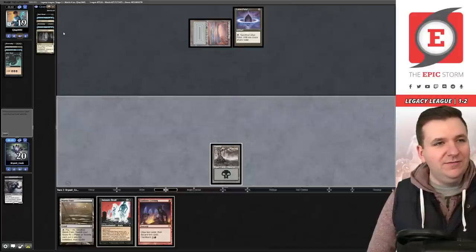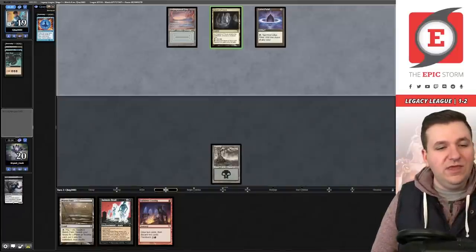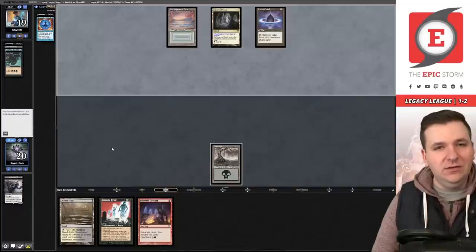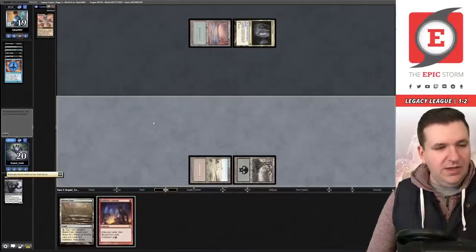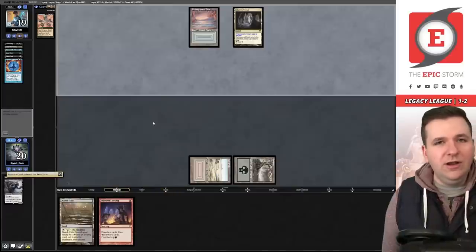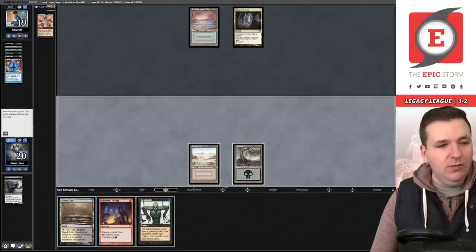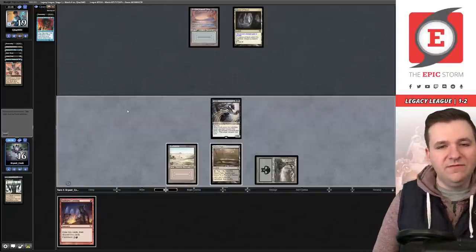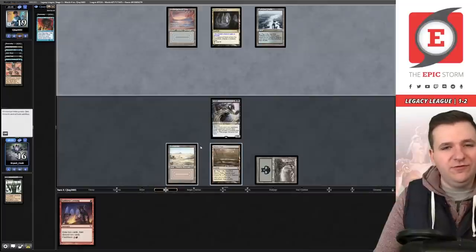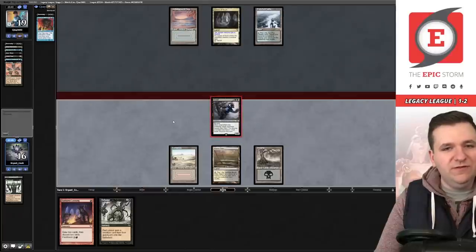They could hard cast Force of Negation on our Animate Dead, but we play Animate Dead on Grief. They have one card in hand — Doomsday, Dark Ritual, or Cabal Ritual are the only cards that get them to cast it. Any reanimate spell puts us ahead. We play out the land to avoid Fluster Storm. They just have Force of Will in hand. We make the clock faster.